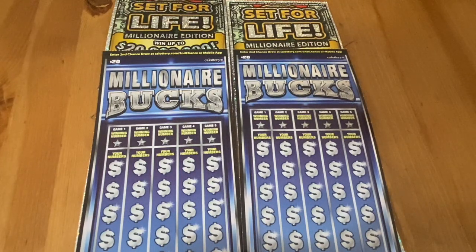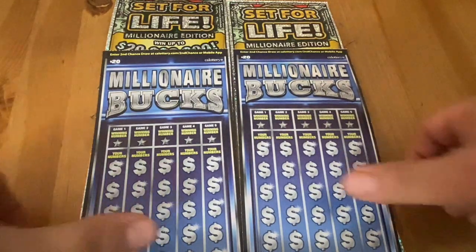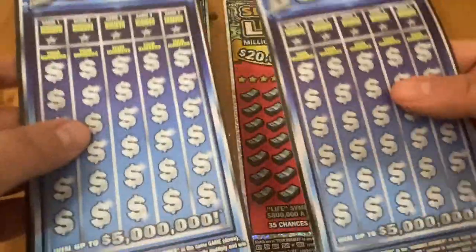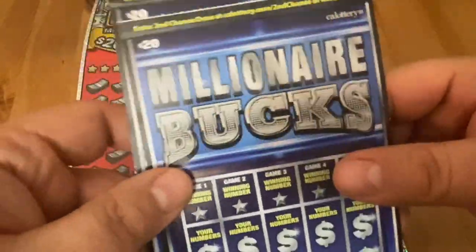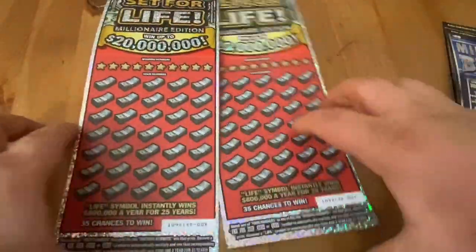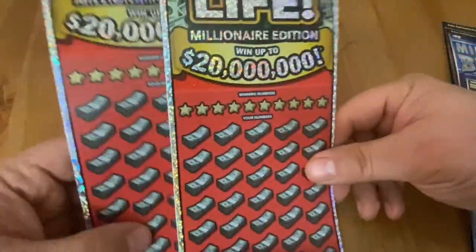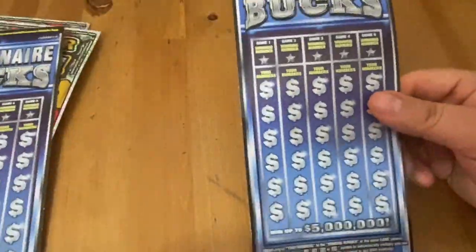Hello everybody, Scratchtastic Scratch here! Today I got a hundred dollars in California Lottery to scratch off with you. I was just gonna do some Millionaire Bucks, but I actually got the last two tickets out of the machine — ticket 28 and black box 29 — hoping for something good to happen there. Then I decided, you know what, let me try two of these Set for Life.